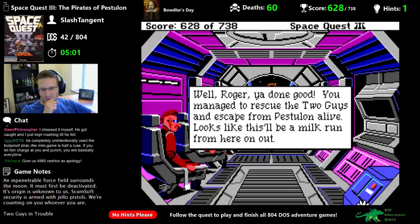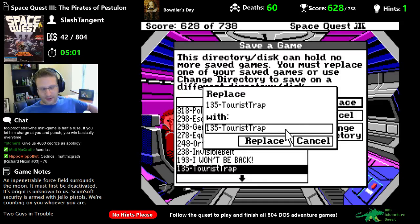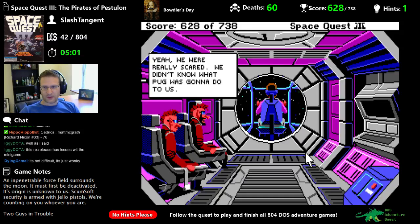Gosh, Roger, we really appreciate you saving us and all. Can I save here? Why am I here? Oh, I walked there. Yeah, we were really scared — we didn't know what Pug was going to do to us. Let's see where we can go now. Lightspeed is non-functional. Those jokers back on Pestelon must have tampered with the lightspeed thingamajig. We're probably going to have to do the attack speed and actually do some space battles now with the ships.